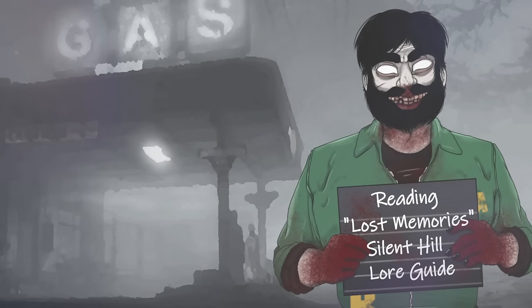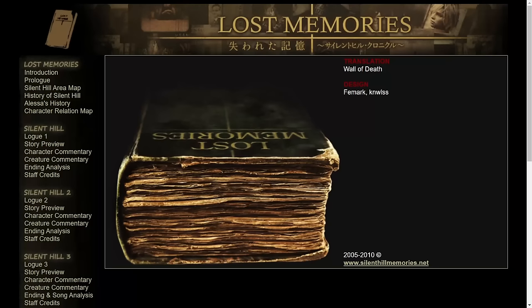Tonight we're going through Lost Memories. For those who don't know what Lost Memories is — Lost Memories is a book that was originally released as supplementary material, part of a Silent Hill 3 official Konami strategy guide that came out alongside Silent Hill 3's release in 2003.